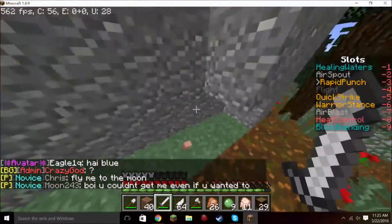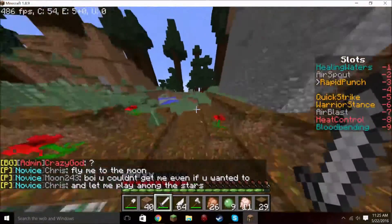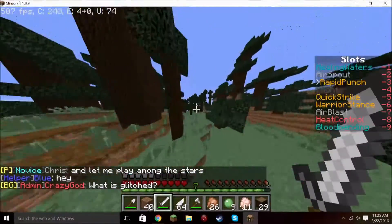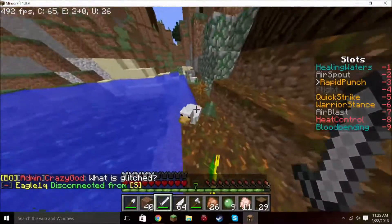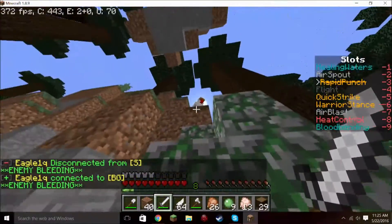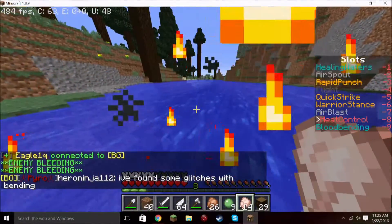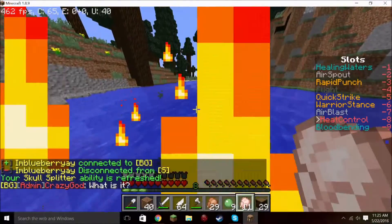All we've found is chickens — no sheep, no pigs, no cows, no anything really. Even at nighttime I didn't find any mobs. I heard they were going to possibly take down the spawn rate of animals even more, but I've encountered hundreds of chickens, so I don't think they've taken down the spawn rate. It's weird that it's only chickens spawning.